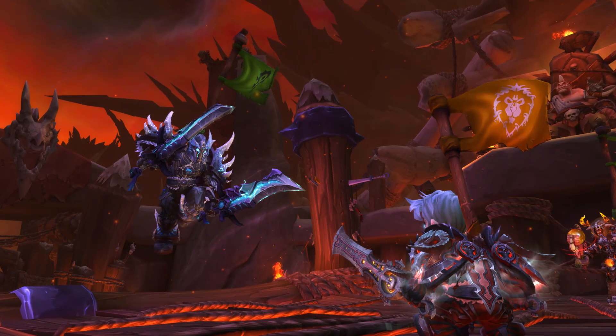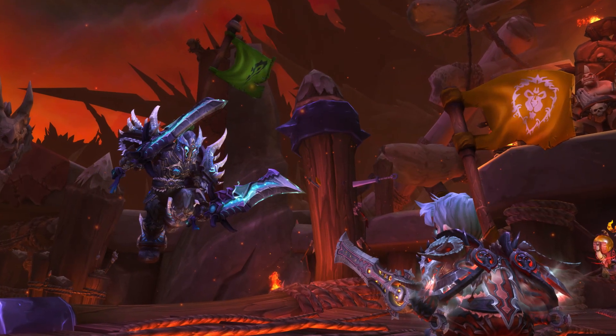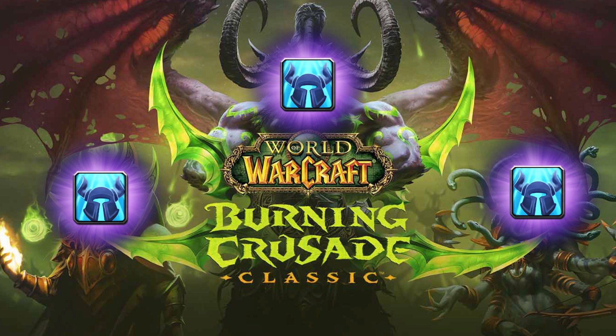Farm honor and either save it for later or buy Season 4 PvP gear from the vendor. Farm raids and heroic dungeons for badges and trade them for catch-up gear on fresh toons. Trade unneeded badges for items you can sell for gold, such as gems and other stuff.